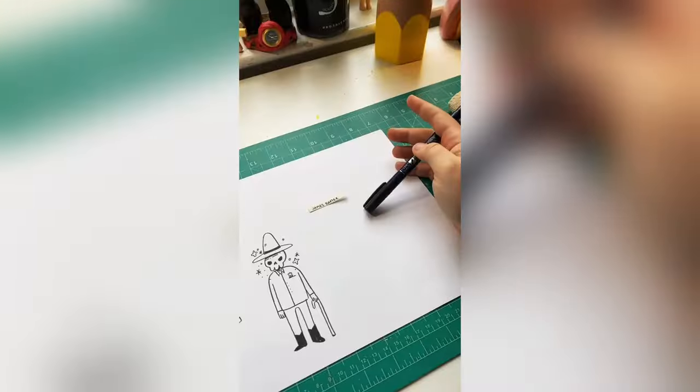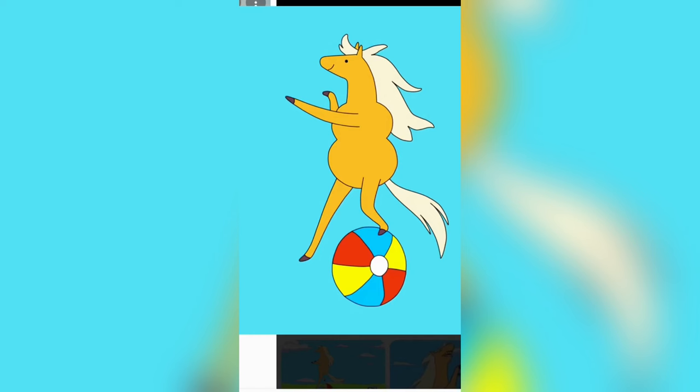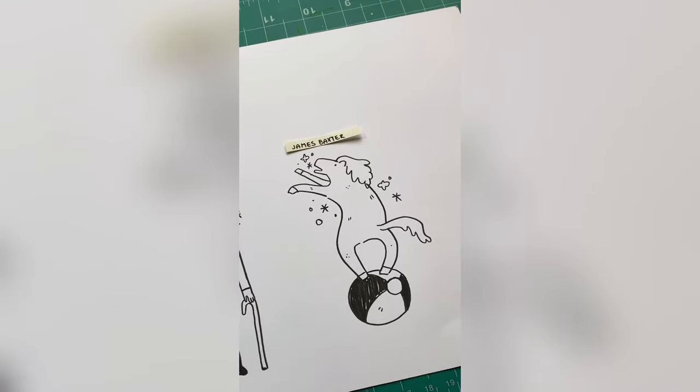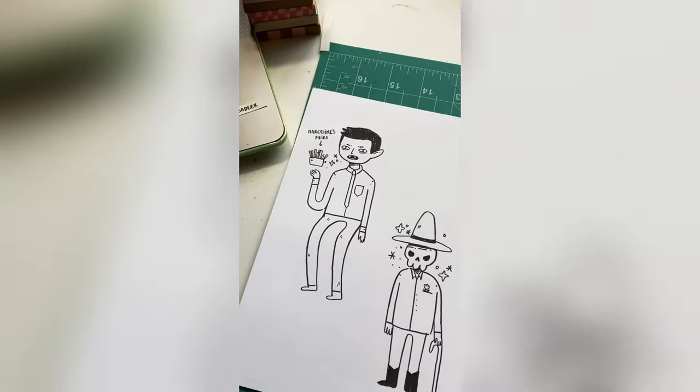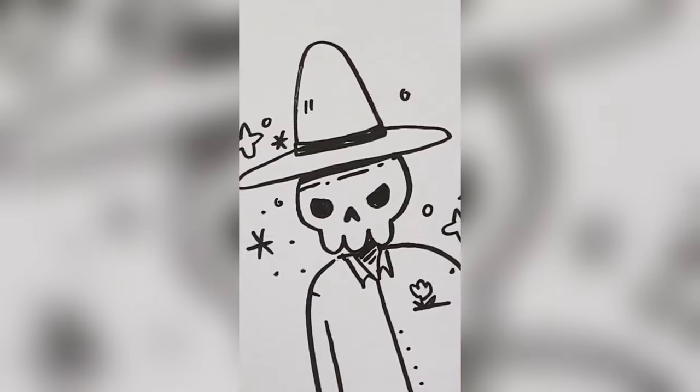I got James Baxter for my last character. He's a horse — I hate drawing horses. He looks like a guitar, like a guitar horse. I made him a toothpaste tube, okay? It's cool. I've added more names so we're just gonna keep going until we run out.